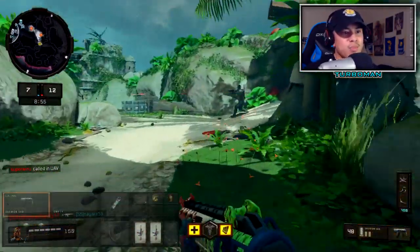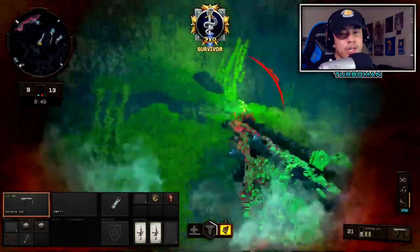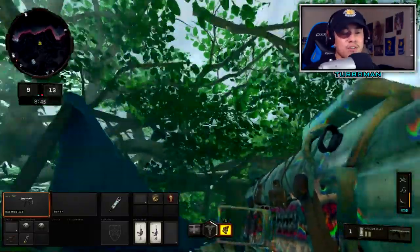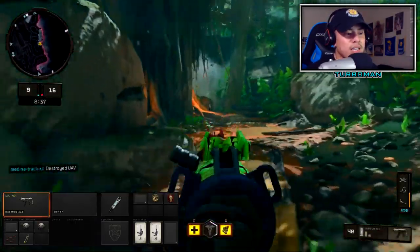Next we have the Daemon 3XB — this is everybody's kryptonite, even mine. When people use it against me it's really hard to counter because of its insanely fast time to kill, which is what makes this gun shine. It almost feels like cheating when you're using it. For the class setup: High Cal 1, High Cal 2, Rapid Fire, and Hybrid Mags.